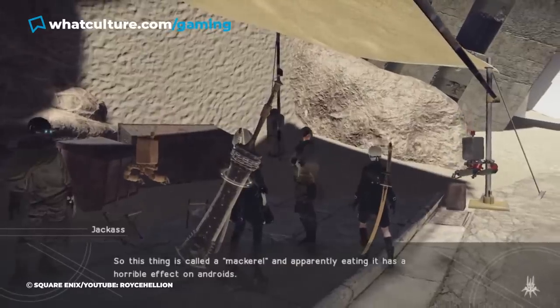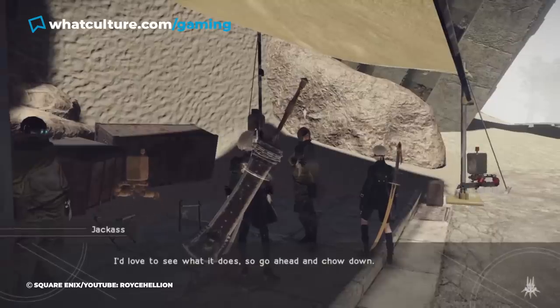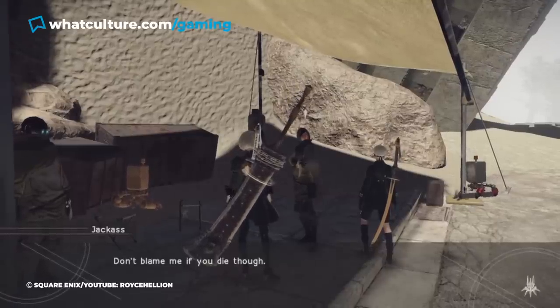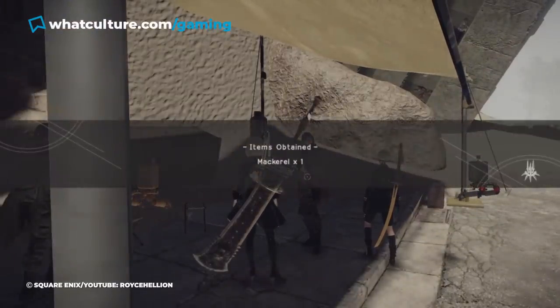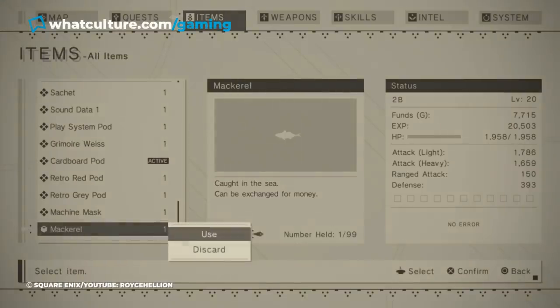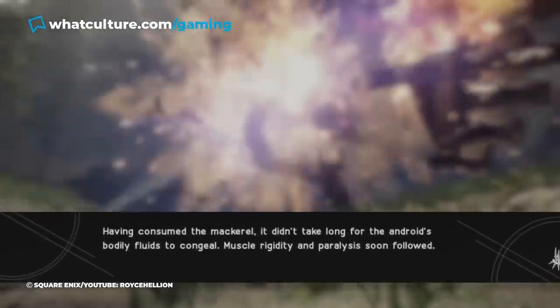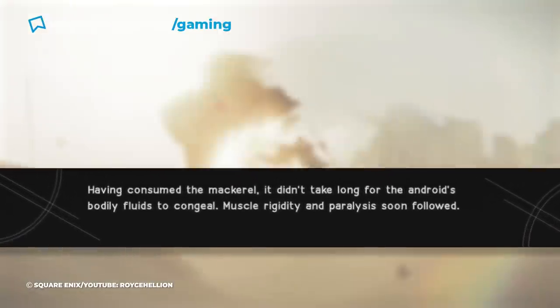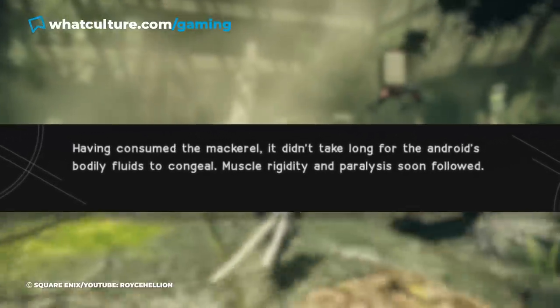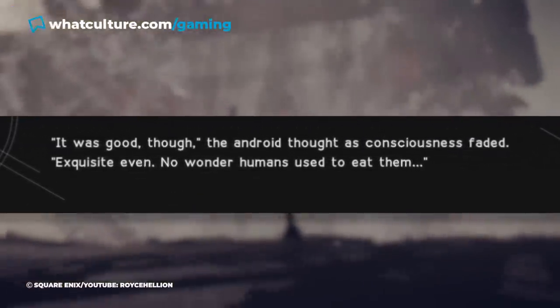She'll inform you that a mackerel has horrible effects on androids when eaten, before immediately handing you one and encouraging you to chow down so she can see what happens. And unsurprisingly, given the warning, doing so is a terrible idea, as ingesting the fish from your inventory results in an instant game over. An on-screen message explains that the fish caused the android to become paralyzed as their inner workings became congealed, and as they lay dying, their last thoughts were of how tasty their final snack was.